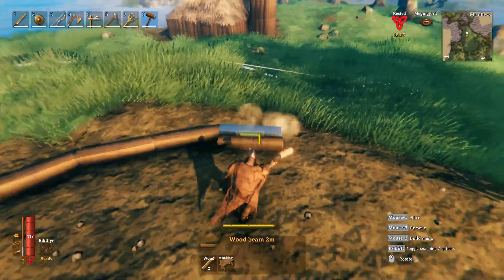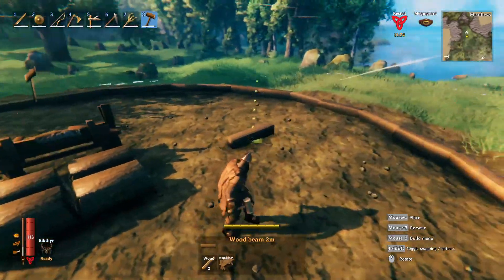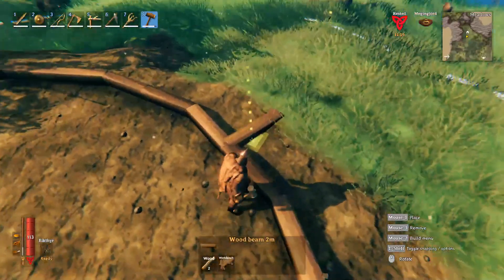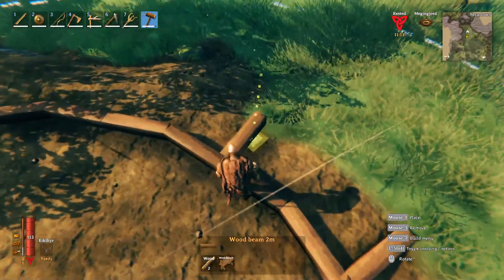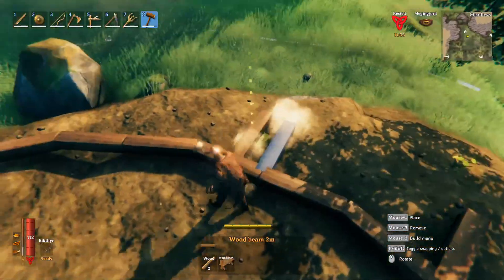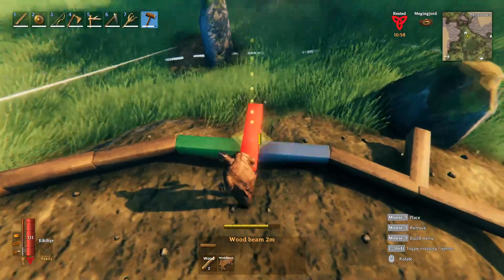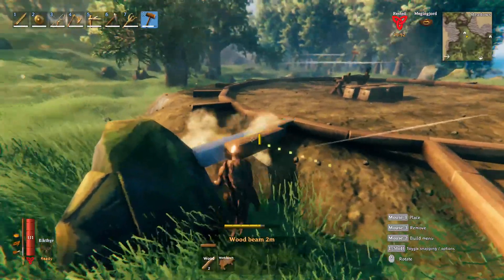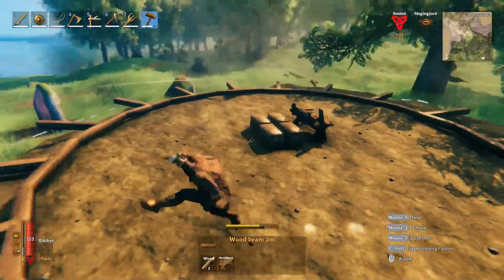Continue doing this until you make an entire ring around this area. Once you have that ring complete, take the same two-meter wood beams and go out in all directions off of each one of these pieces — in fact, go out two in all directions, one out then two. You should now have this big sun design: a big circle with rays coming off of it.